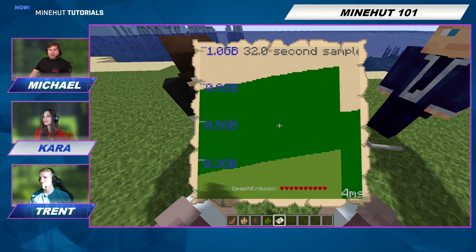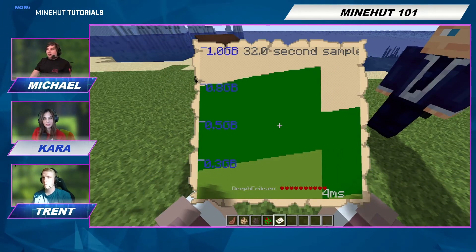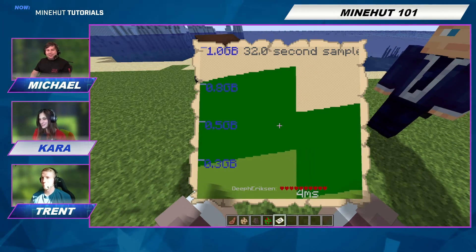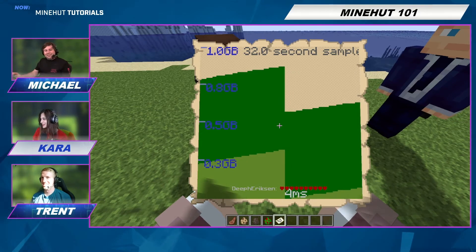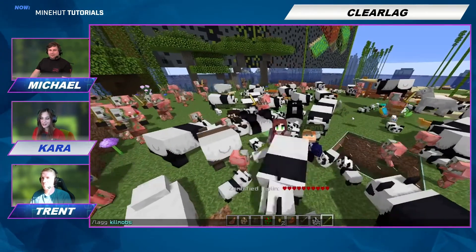It's almost like the same functionality you'd have on Windows or Mac, where you can see a graph of your status in real time — like pulling up the task manager. Exactly. And that's how you use ClearLag on your Minehut server.